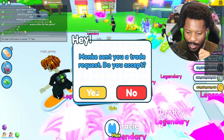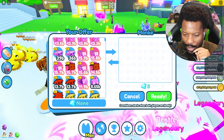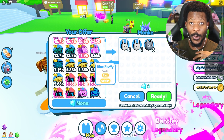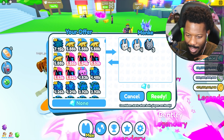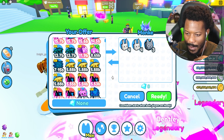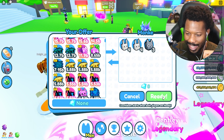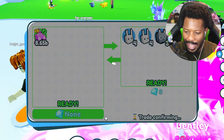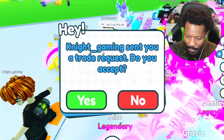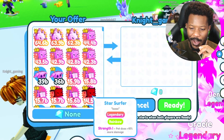We got our first request here. Let's see — yes, okay. What's the worst pet you got? Oh, pretty good — whoa, you gave me three! Alright, I'll start out small. I'm gonna give you a dark matter werewolf — how about that? That's what you get, buddy. Hopefully they don't actually have a dark matter already. Congratulations! There it is. We got another request here.